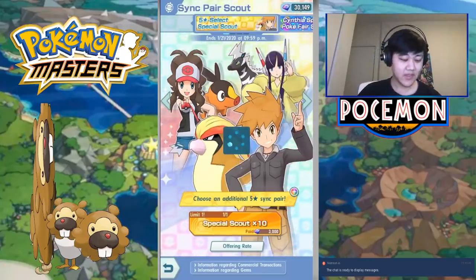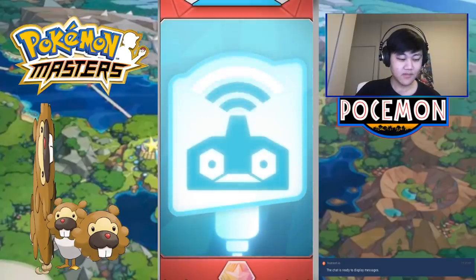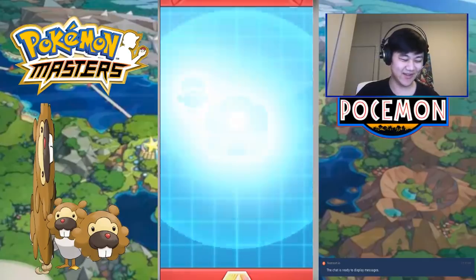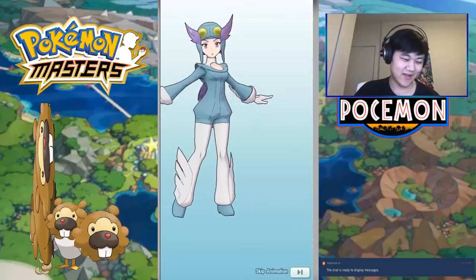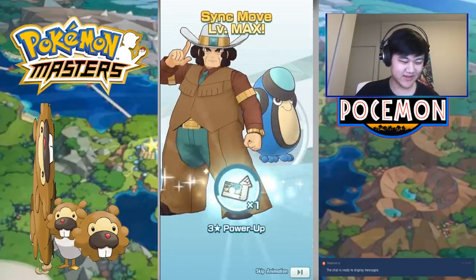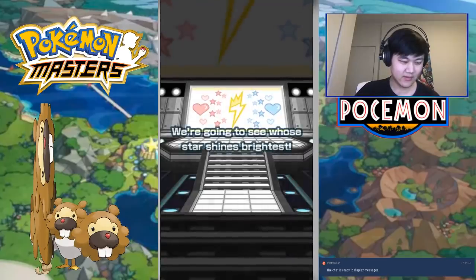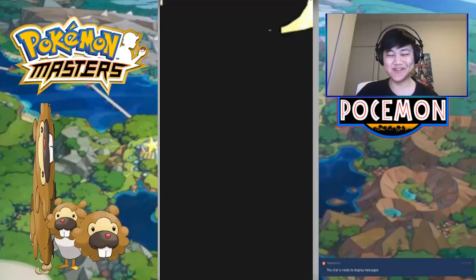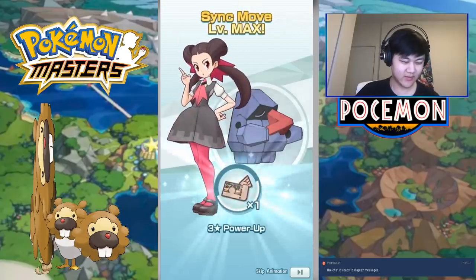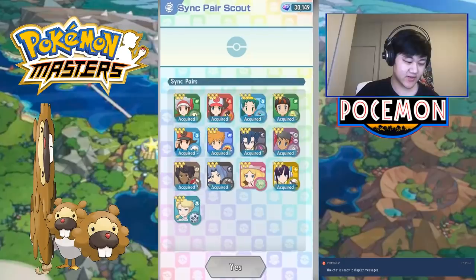We're going in — the one time that you should do a multi. No animations at all, really? I got that animation, so that's good enough. Winona — three stars. All three stars. Crasher Wake. Alyssa! I got another Alyssa dupe — that's cool. Three out of five for Alyssa now. Yeah, that's the tenth one. We got an Alyssa dupe; everything else was whatever. We got a four-star as well, which is nice.